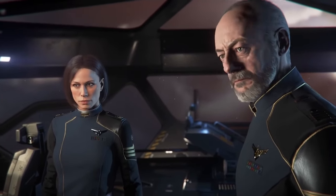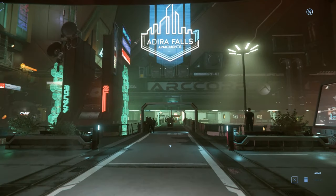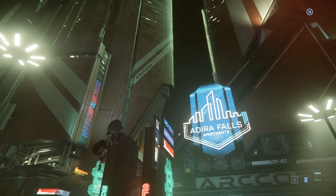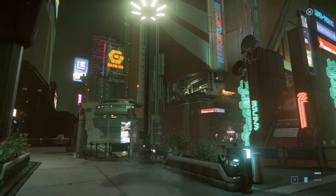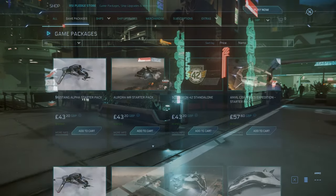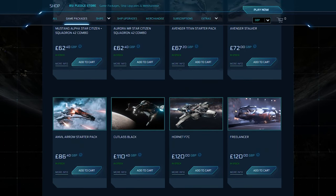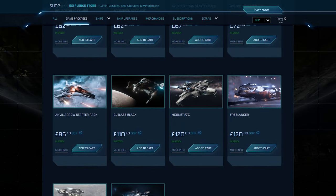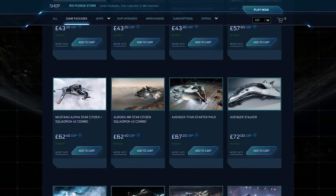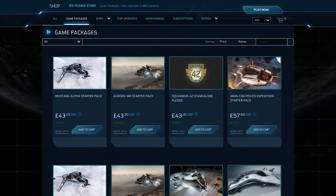That lets you unlock permission to buy and fly some ships you might not be able to without it. Then you have game packages — you'll need one of these to enter the main MMO online version of the game, where you will enter the online Star Citizen universe with your friends and other players. This is the main part of the game that you'll play for years after you finish Squadron 42. The game packages range in value from around 50 bucks for a small ship to thousands of dollars for a huge one.